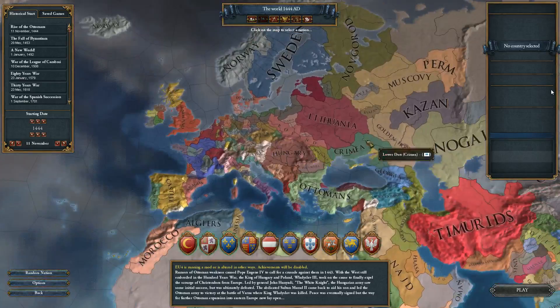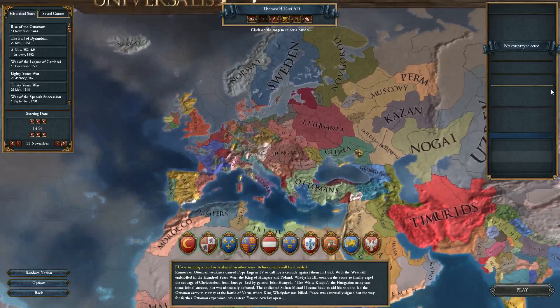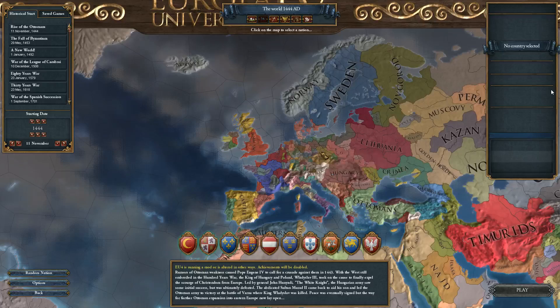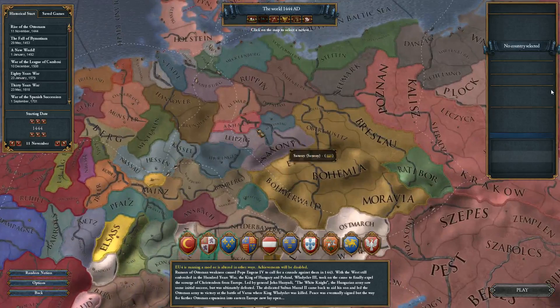I did look up a couple Let's Play videos for this game just to get an idea how to play. And from what I've seen, most people will choose Castile or Portugal, and I'm not going to do that. In most of these games I usually try to pick the smallest country, or like in Crusader Kings 2 maybe I'll become a Duke, never King, and rise up the ranks. So I'm going to do that here.